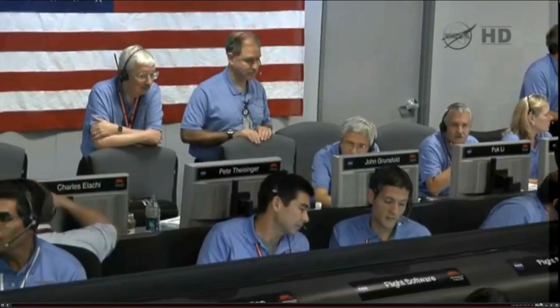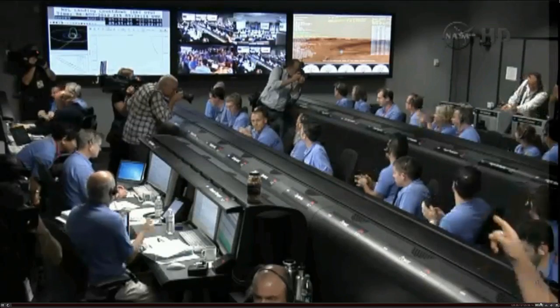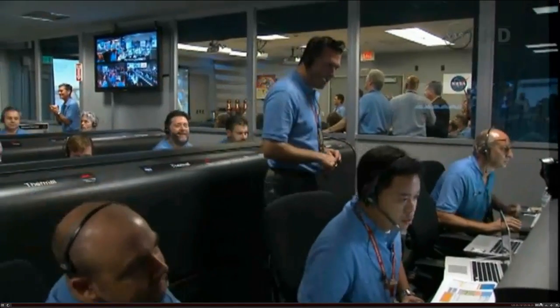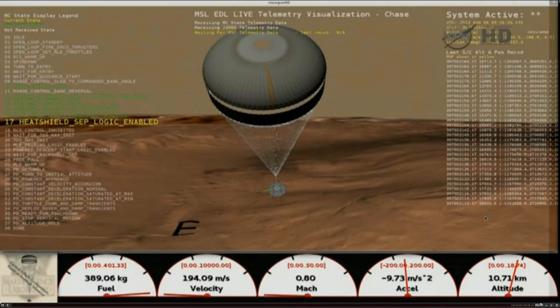We're at 15 kilometers altitude. We've begun entry balance mass jettison. The predicted minimum downrange is 1.597 kilometers. Odyssey systems on EDL Ops. Parachute deploy. Thrusters have been re-enabled. We will control our attitude on chute. We are decelerating.